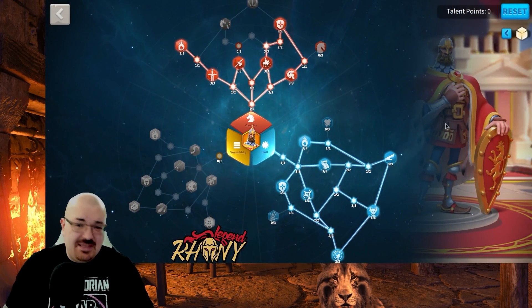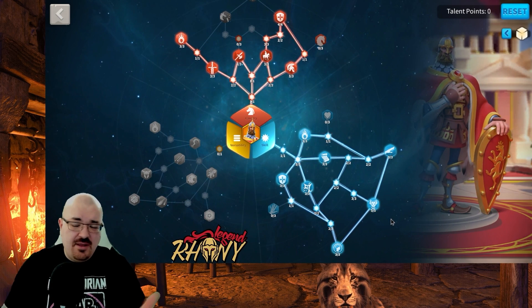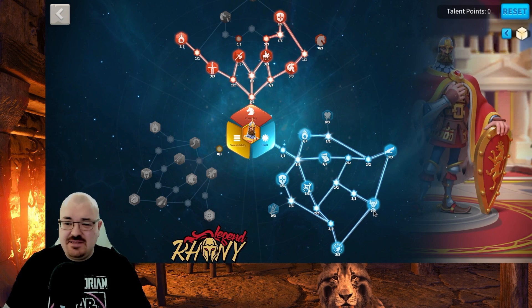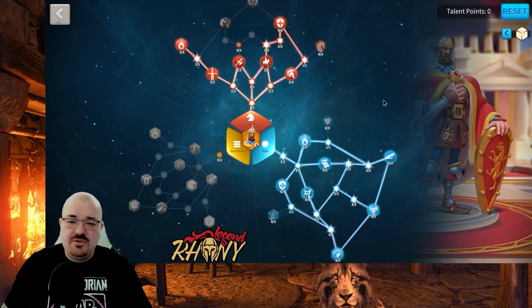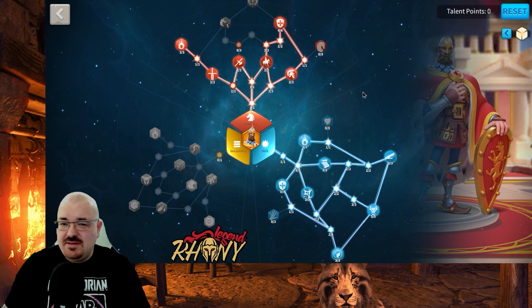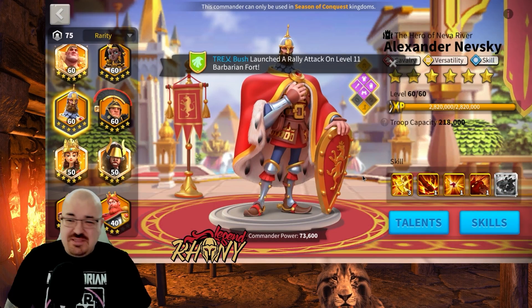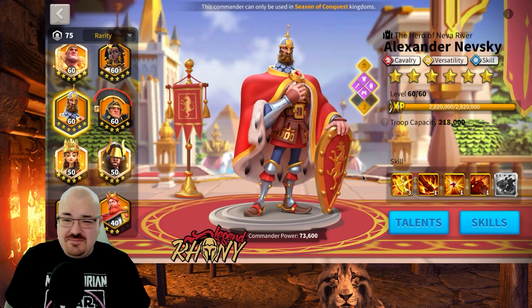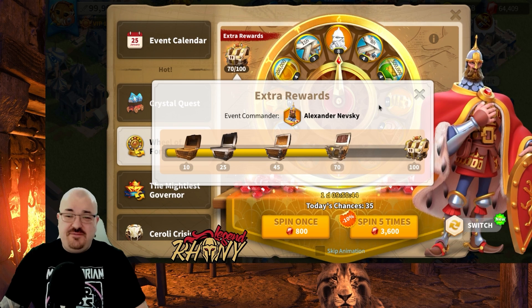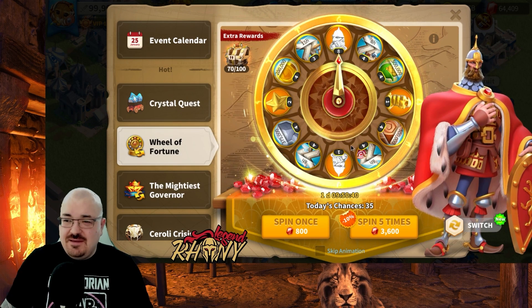This is going to be my Nevsky talent tree — I really like this one. With Feral Nature, whenever I do commanders with a skill talent tree I go for Feral Nature. I've also done a dedicated video specifically for Nevsky, so check that out for more details on pairings and talent trees. Now it's time to upgrade his skills because Alexander Nevsky definitely needs a bit more skill investment.